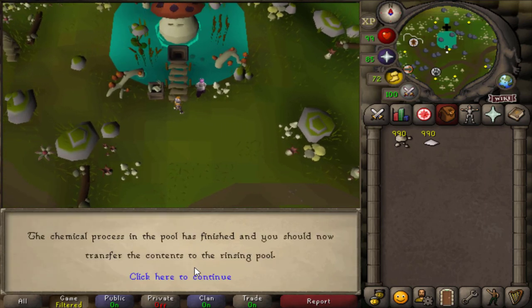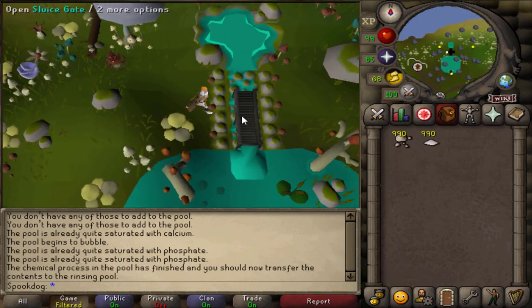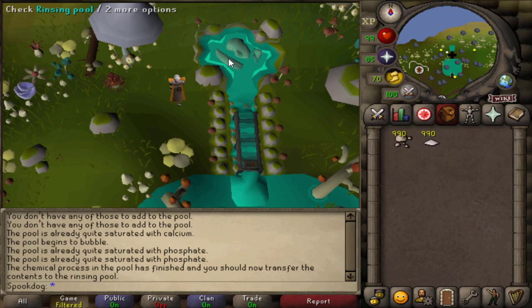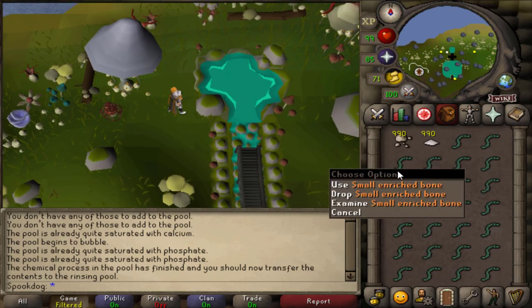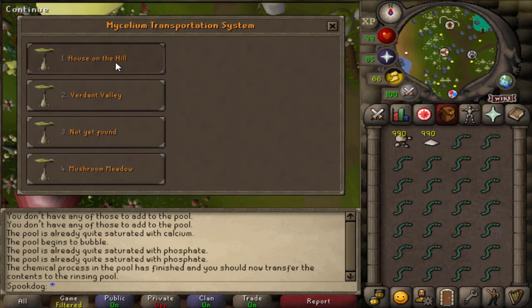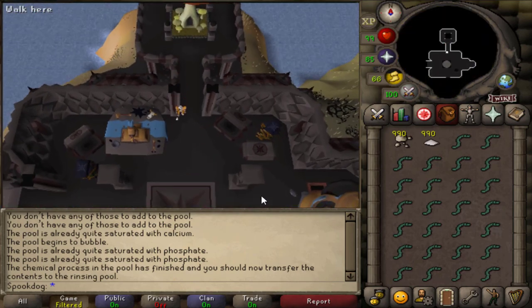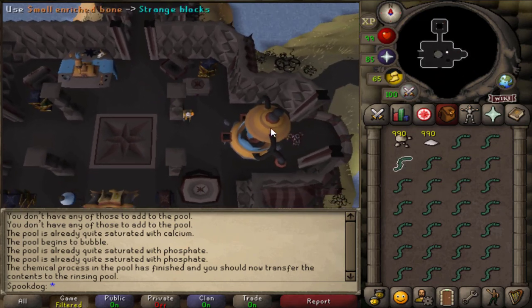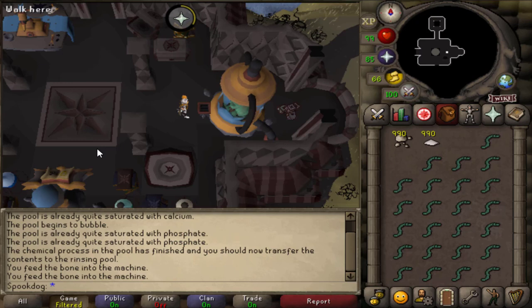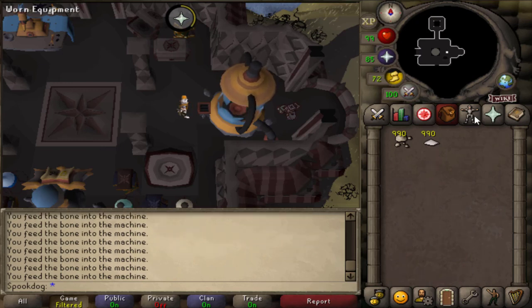When it's done, you open the gate to the north and collect your enriched bones. Then go back to the house on the hill, use an enriched bone on the strange machine, and you can just AFK for a bit. Then teleport to a bank and repeat.